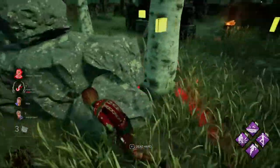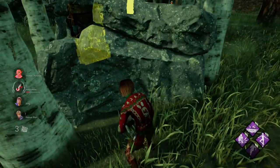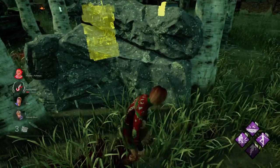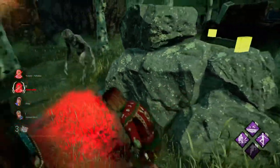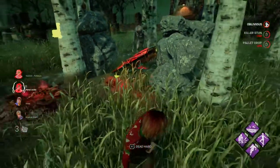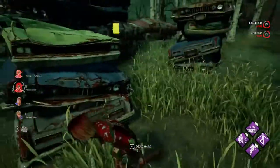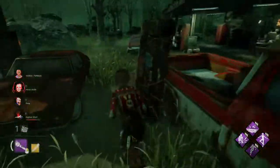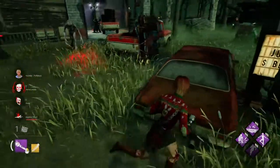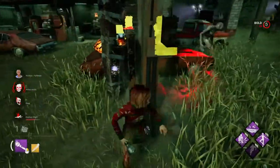He doesn't fall for that. I'm gonna shred here — nice. Couldn't get us without one. We got the stun here this time. This guy is pretty good at Demogorgon — gotta be careful with this guy. He's gonna go back and kick the gen. He saw us. So my whole team just died. This is pointless, but let's go.